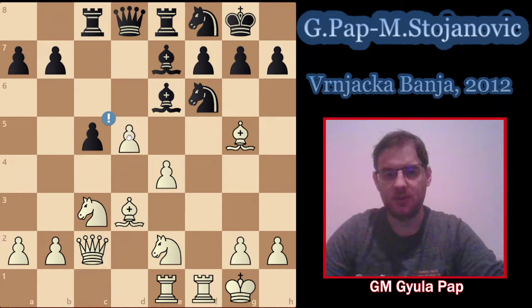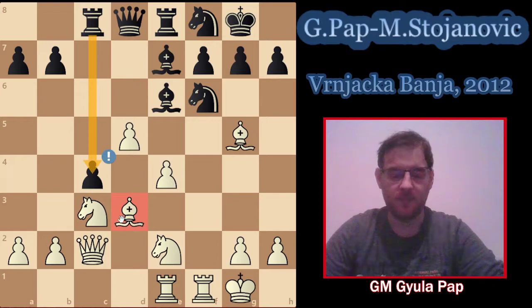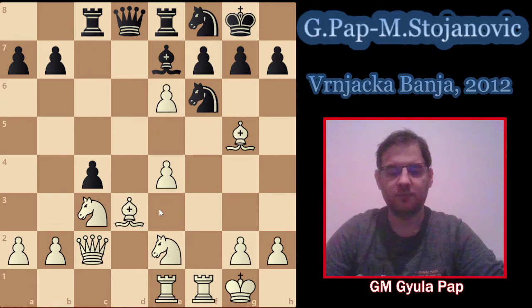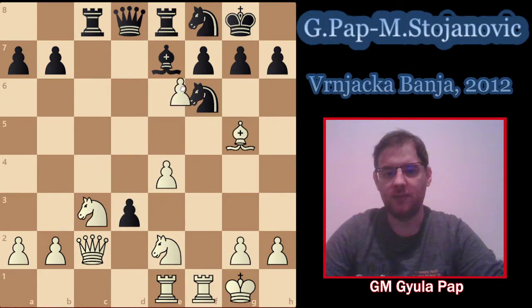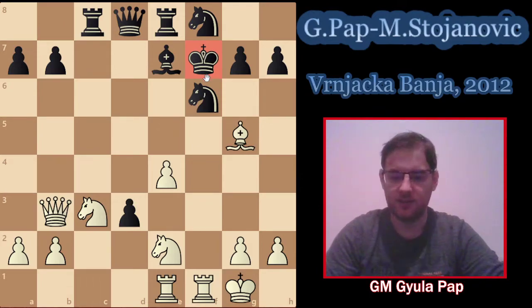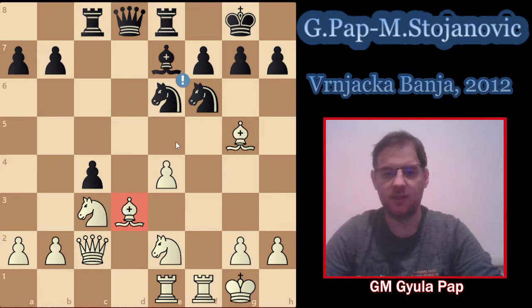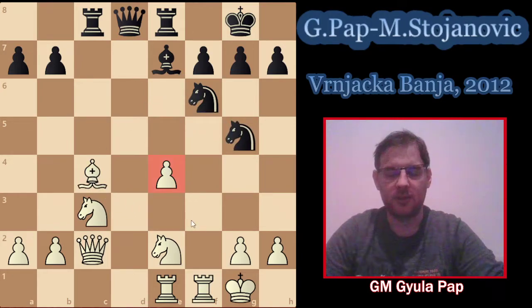It looks like c5 is just inviting d5, which is actually a serious mistake because black plays c4. The bishop on d3 is trapped, the rook is protecting the pawn. After d takes on e6, if black would take on d3, then after ef7, king f7, that is queen b3 check - and this is actually a better position for white because of the weak king position. But black can just play knight e6, and simply this bishop still cannot go anywhere, and now we are hanging on g5. It's just a clear advantage for black.